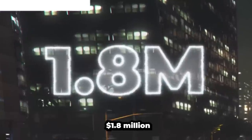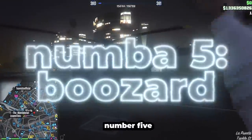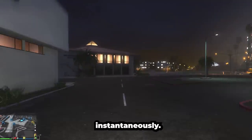It costs $1.8 million, but you really don't even need it. You can really just get it through your CEO abilities — bada bing, bada bang. In my opinion, number 5 is the Buzzard. Overall, good vehicle, has decent tracking. It's great for missions and it can spawn instantaneously.